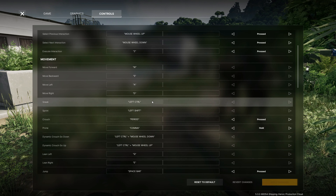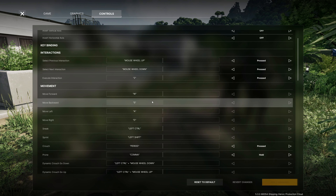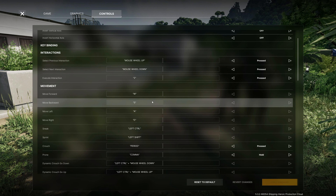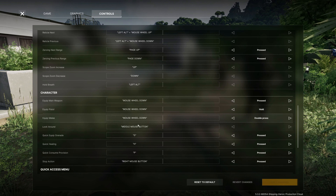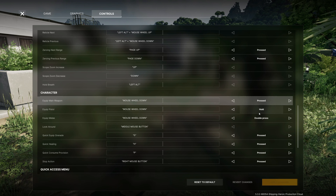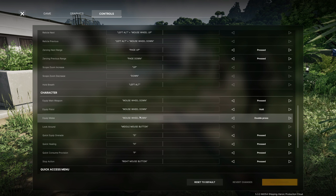I made a couple of changes. One thing — I didn't know how to do the Interact. So I changed it: you'll notice your Y if you're on Xbox, or Triangle on PS5 — that button was Swap Weapons. But what I've done, I've changed that to Interact, so my Triangle is Interact. The other thing I changed is on the D-pad down — that's my Bring Up My Weapon, so it either swaps to my knife or swaps to my AR. I've changed it to Press, Hold and Double Press, so that's how I flip between my main weapon and when I bring my knife out.